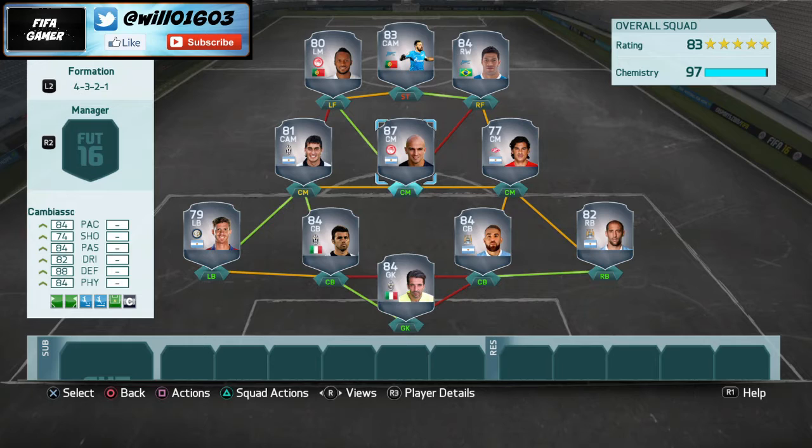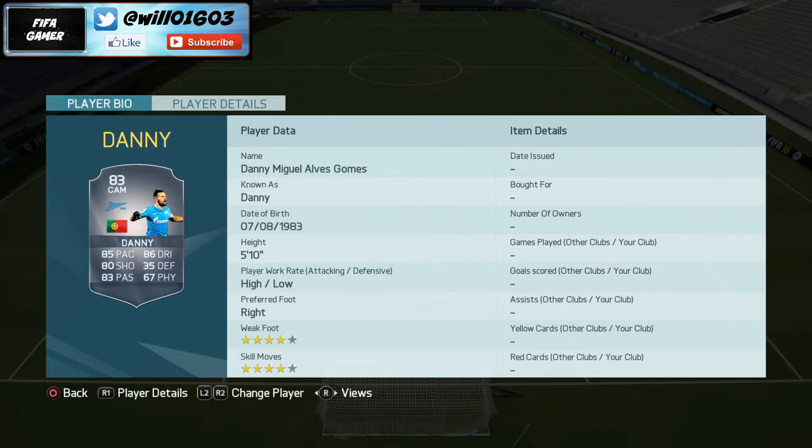Moving to striker, I've gone with Danny — naturally a centre attacking midfielder, but if you convert him to striker he's phenomenal. This is his second or highest in form card. He's got 85 pace, 86 dribbling, 80 shooting, and 83 passing, so many stats in the 80s. High/low work rate, ideal for a striker to get in behind the defense. Four star weak foot and four star skill moves. His finishing is great and he's your all-round striker.